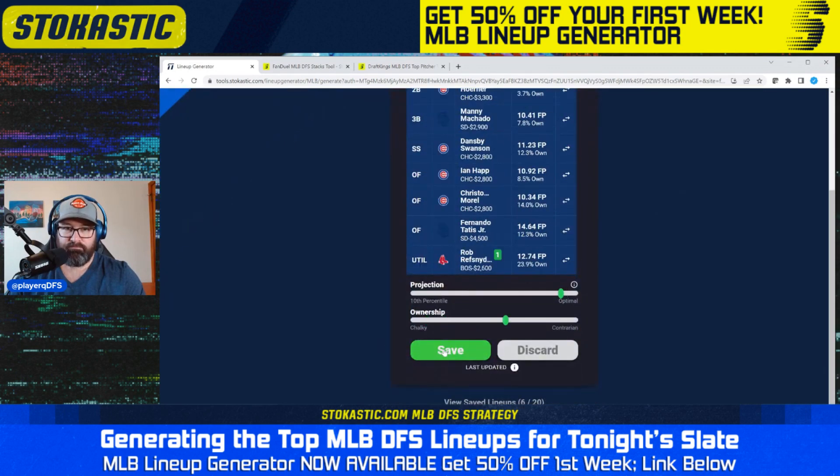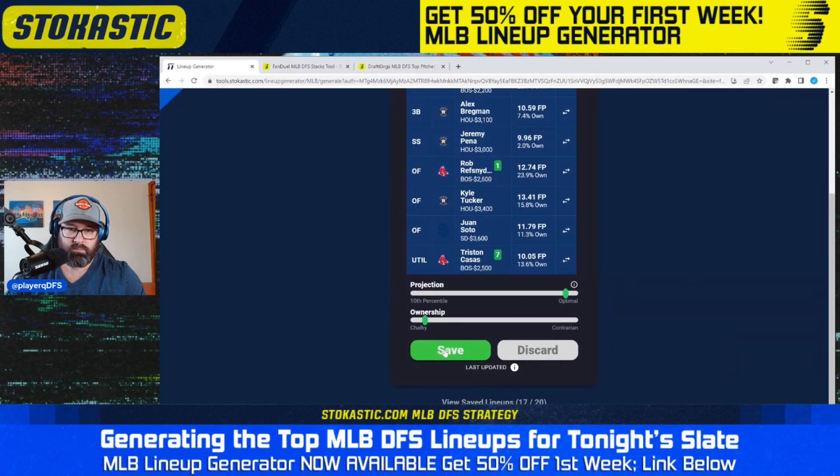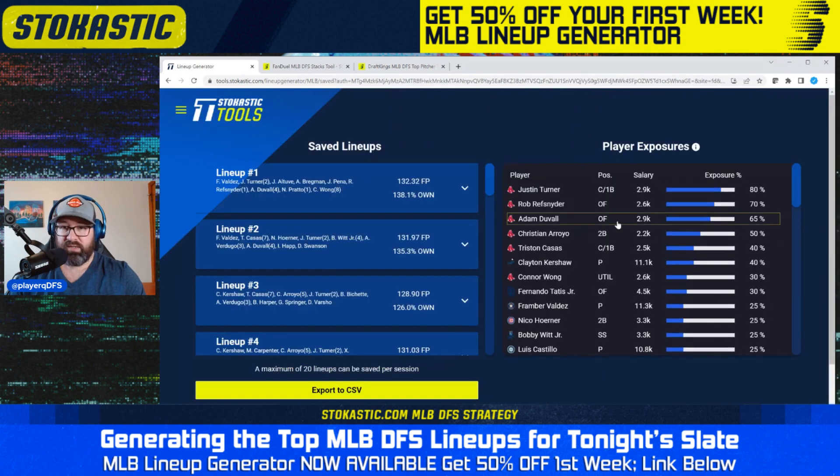I'm going to go through and save 20 FanDuel lineups and see what we get. Once again, getting a ton of Red Sox — I'd take the same approach: go back, delete some Red Sox lineups, and find some contrarian lineups to get to more non-Red Sox bats. The first 20 lineups you run are going to be plus EV, but you're taking on a lot of risk playing a lot of one team. It's about mitigating risk so you can extend your play longer and realize your EV over time.